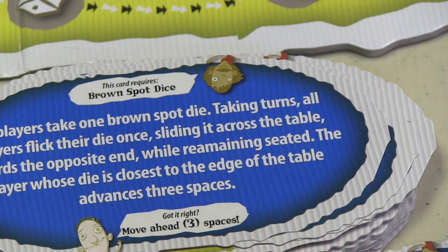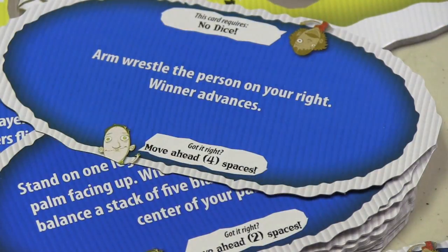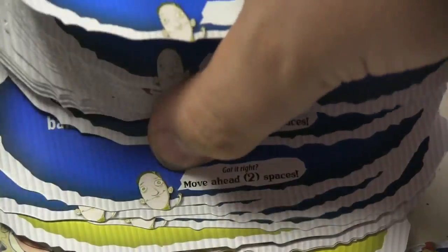There are all different sorts of action cards — guessing the milk expiration date, standing on one leg holding your arm out, or arm wrestling somebody. These are all the action-type cards.